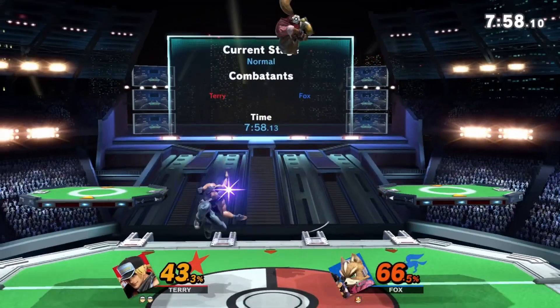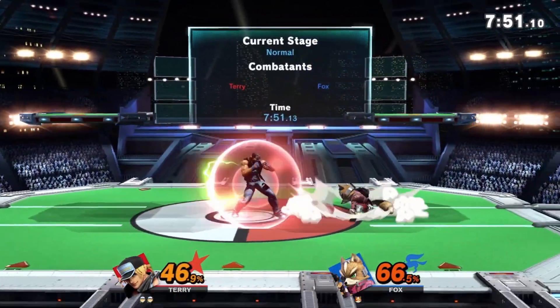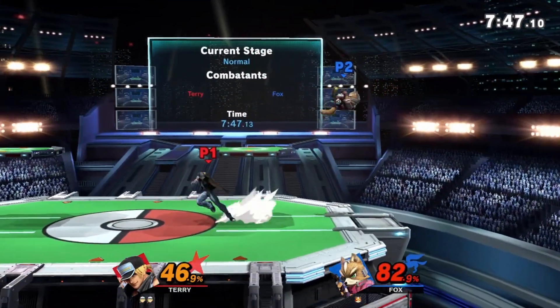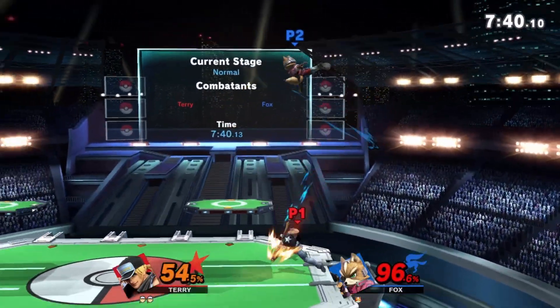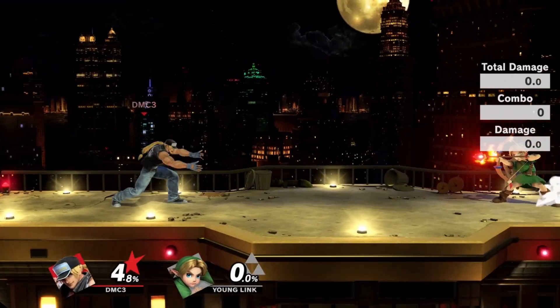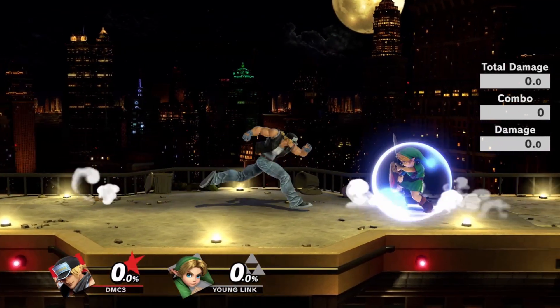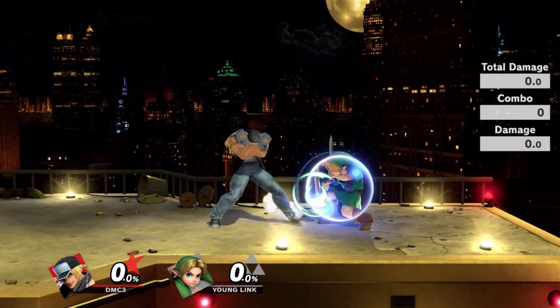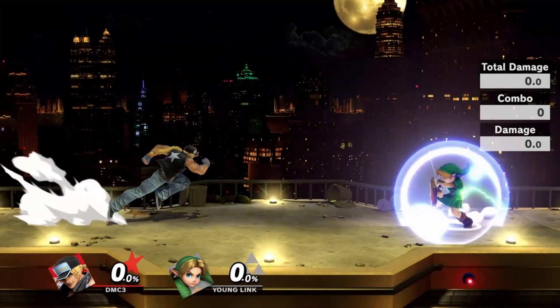Dash attack is one of Terry's many fantastic burst options, with the fastest active hitbox at frame 10. Since it doesn't require a special input, it's mainly used to cover landings and confirm kills, with an amazing hitbox covering over 12 frames. It can also be used to bypass a lot of projectiles, including Joker's Scythe and Young Link's arrows. In shield pressure as a mix-up, Terry can cross up shields with the right amount of distance, making it a very hard move to deal with on shield.